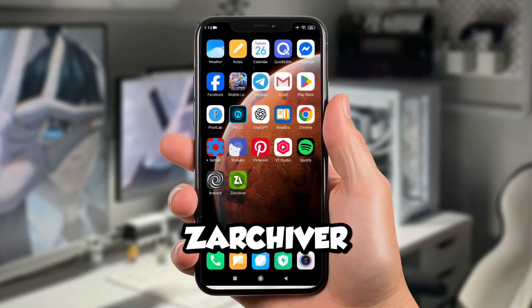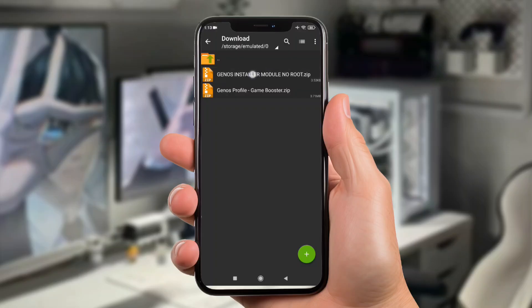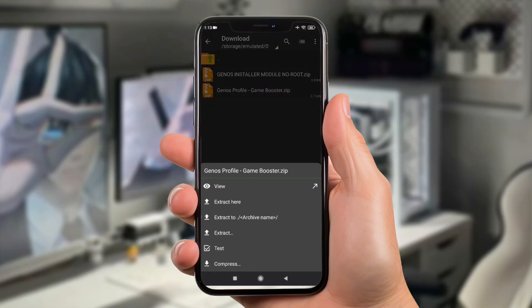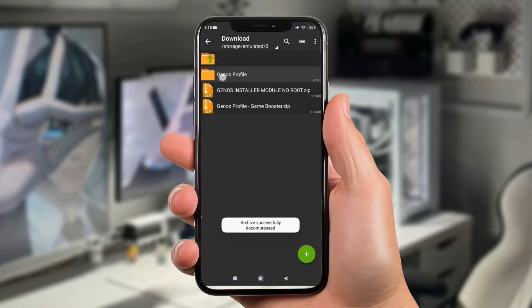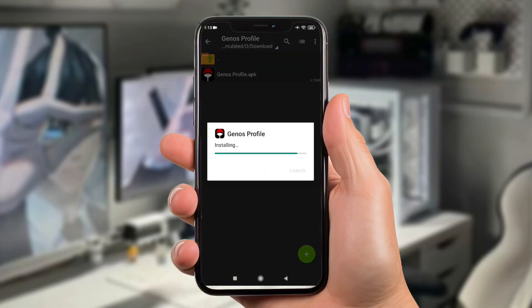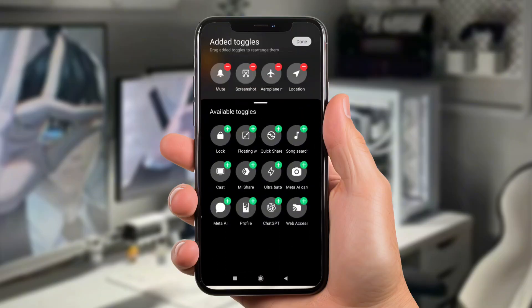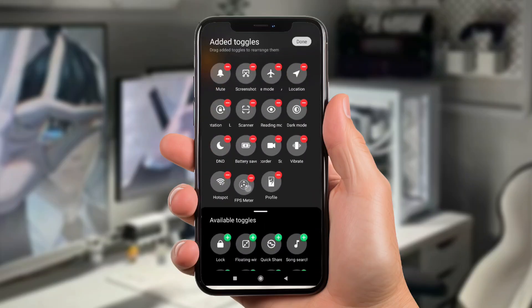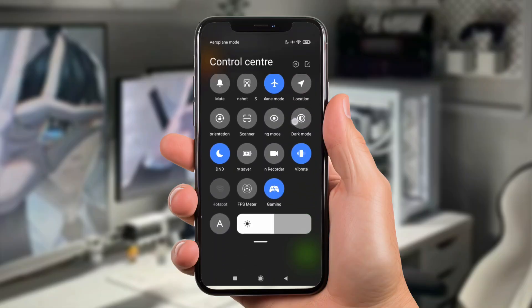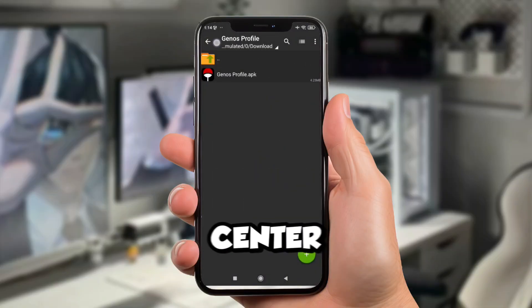First, let's open the Zarkiver app, then proceed to the download folder. Let's extract the Genos profile APK. Tap to install the Geno profile — but no need to open it. Instead, pull down your control center and carefully scroll down. Now add this profile logo, then click done. Great, now you have a built-in game booster that can be activated from the control center.